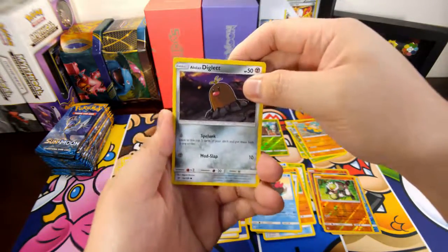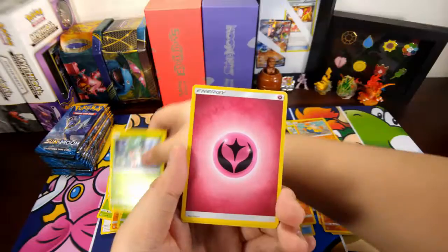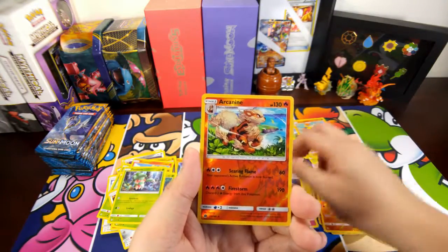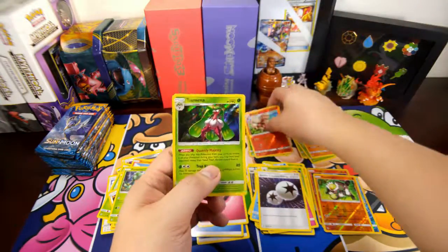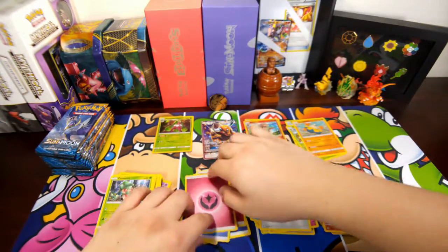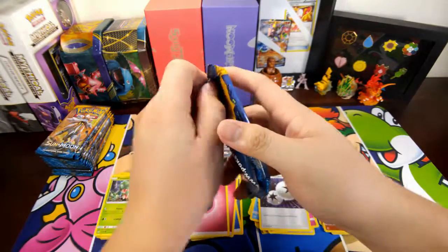We have a Diglett, Sandygast, Dratini, Mankey, Fairy Energy, Metapod, Granbull — oh, DCE nice! Oh reverse holo Arcanine — nice! And a Sarina — nice. Two rares in one pack, good indeed. I think I have a playset of the new DCE now, sweet.